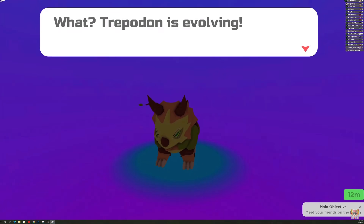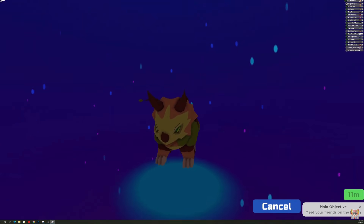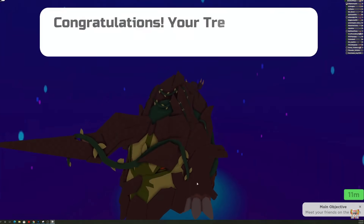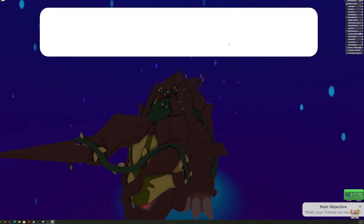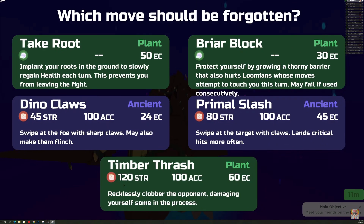Now at level 38 is when it does the next evolution, so you have to do a little bit of training and battling to get him to level 38, where he's going to evolve into this next guy who is actually pretty colossal — which I think is where he sort of got his name. The Colossitrops. He looks much older now. He's like a triceratops basically — the 'trops' comes from triceratops, and he's colossal. He's ancient and also a plant type. He's got Primal Slash, that's a good one. Timber Thrash at this evolution is very tough — it's a 120 strike move but you damage yourself in the process. But that is the final evolution of this guy.